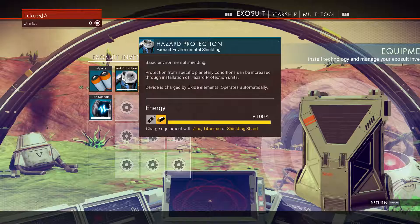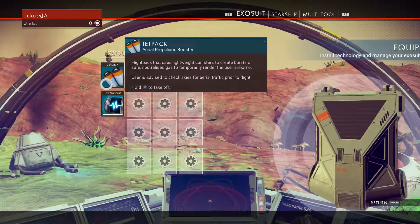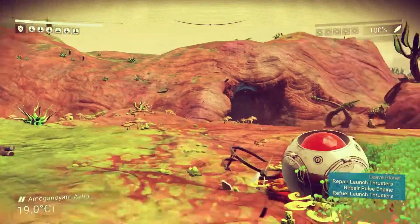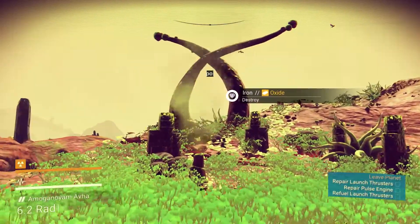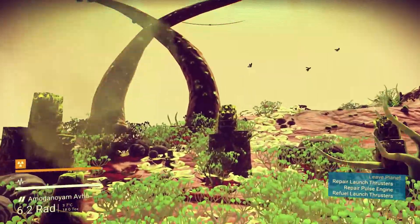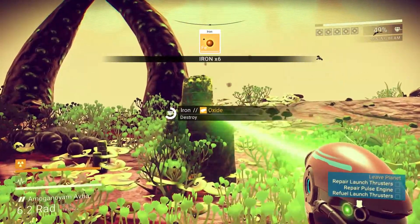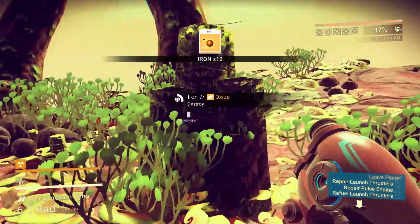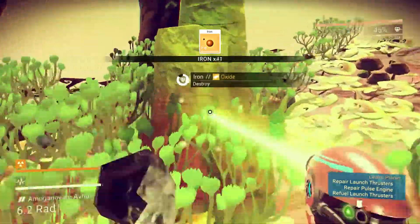We also have hazard protection, life support - that sounds quite important - and a jetpack. Let's start gathering these resources then. These things here drop iron, so my guess is let's destroy these and make some of them sheets.